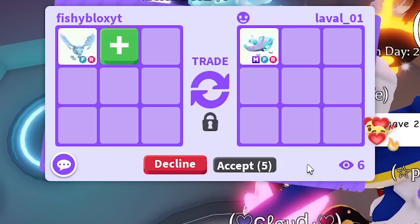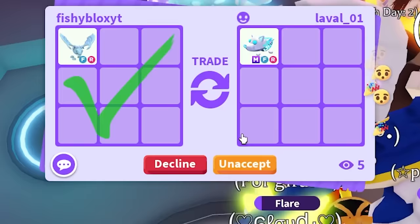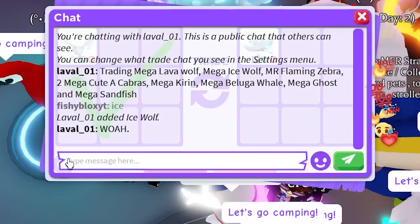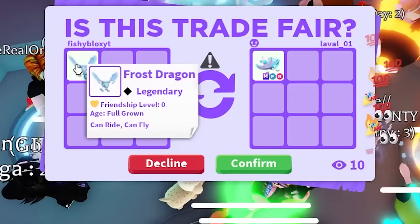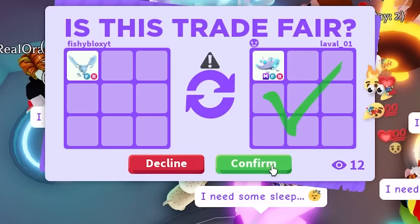I did say I was going to do this — I am overpaying for every single thing on the list. I need these pets; I am not giving up until I get them all. I will overpay for everything until I have all the Mega Neon Ultra Rare pets. He is so shocked — he said 'whoa.' A Mega Ice Wolf is probably not worth a Frost Dragon, so if you have one don't always expect a Frost Dragon. That's just me overpaying.